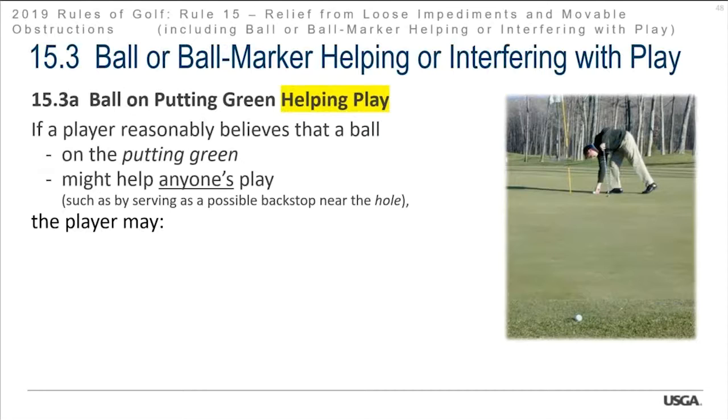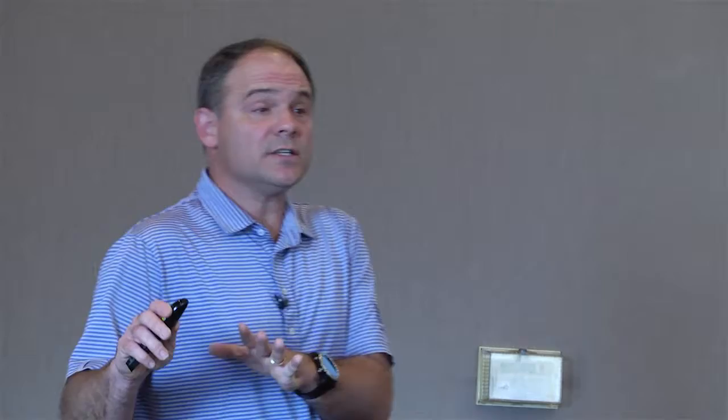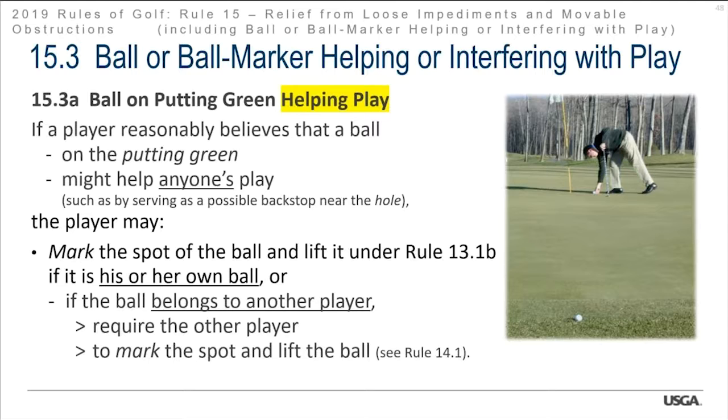If a player reasonably believes a ball on the putting green might help anyone's play, they may have it marked. In a threesome in stroke play — players A, B, and C — if A thinks B's ball is going to help C, A can require B to mark the ball, even if C doesn't want it marked. This is not a change — it's always been this way. The player may mark the spot or lift their own ball under Rule 13.1B, or require another player to mark and lift theirs. The lifted ball must be replaced on its original spot, so it must be marked.